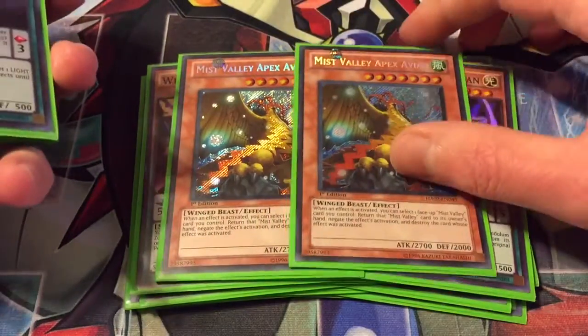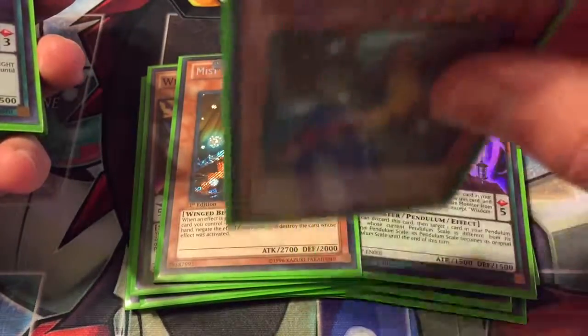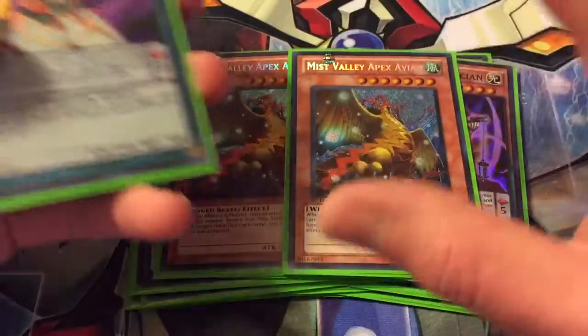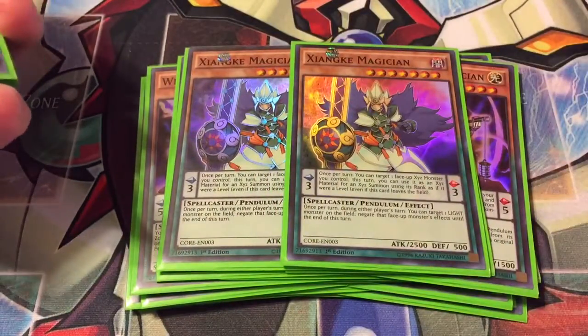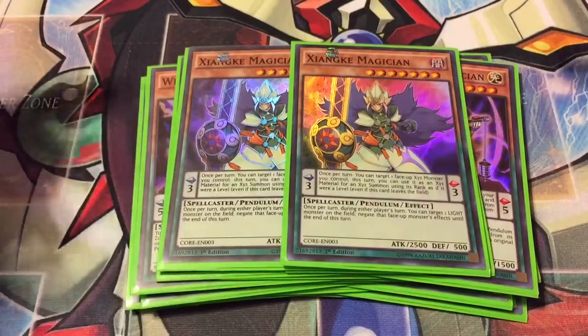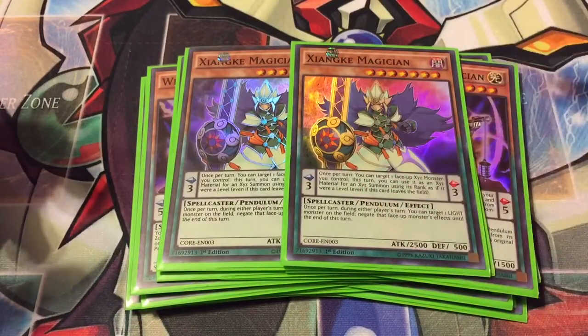Two Apex Avian — I still really like this card. It's great for negation of spell, trap, or monster effects; you return it to the hand to negate, so good stuff. Then one Harmonizing Magician — its pendulum effect lets you make a monster with an Xyz turn into a level instead, and its other effect is during either player's turn you can get a light monster's effect, which is pretty good.